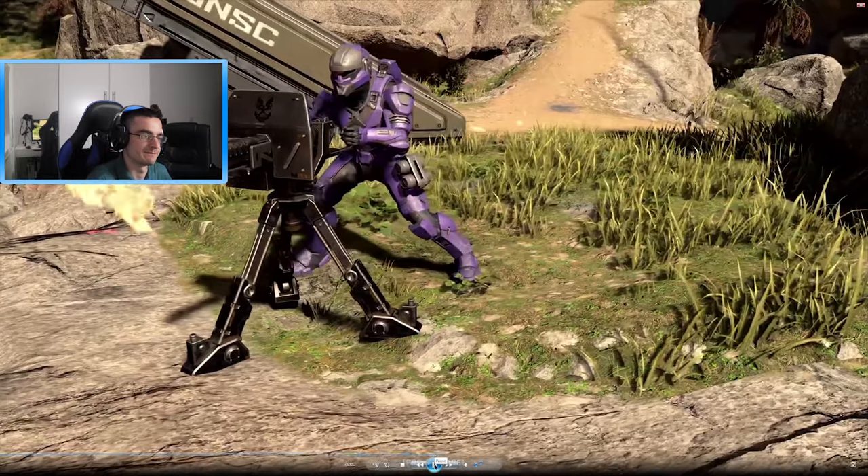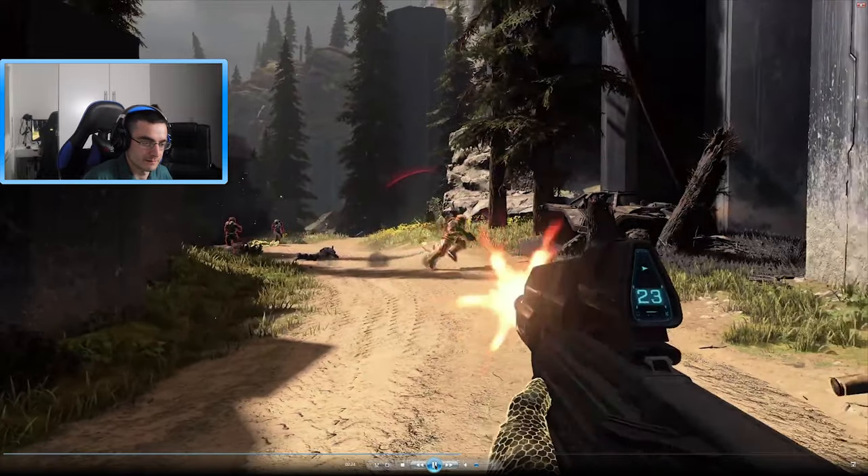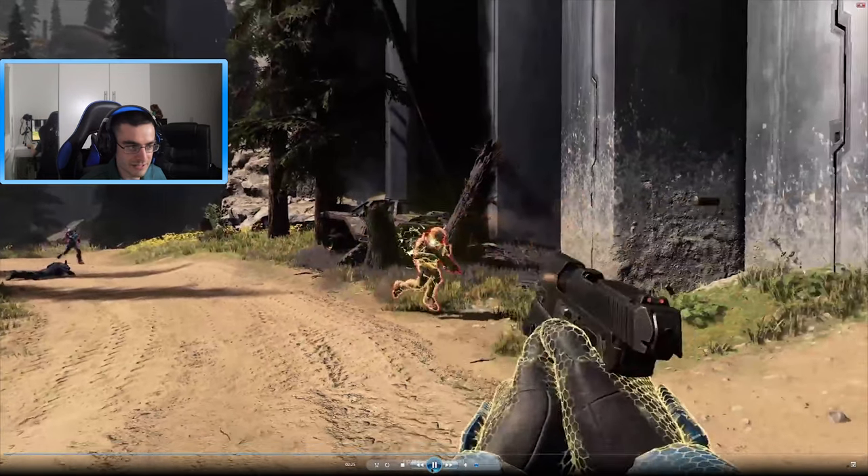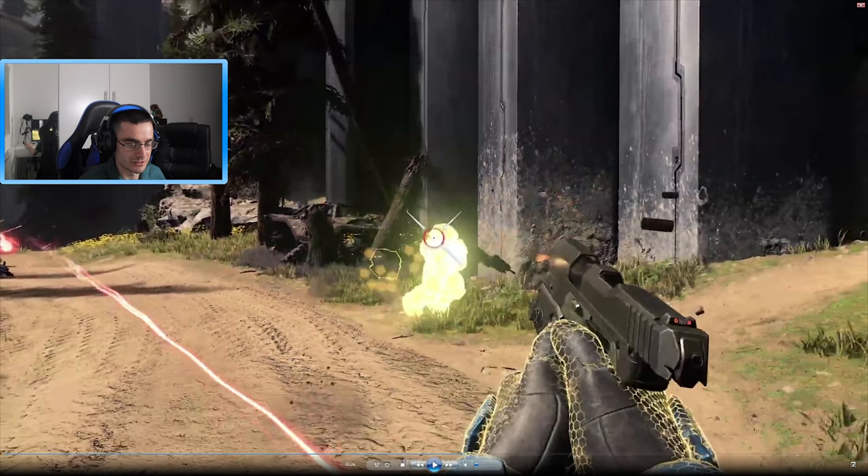A player using a turret. Here you see a warthog that looks completely wrecked and damaged — we don't know how or why. And there's a tree — I feel like you could break trees in this game. Look at the damage on the ground and the grass — there are ashes in the grass. So it seems like you can actually destroy structures and trees.